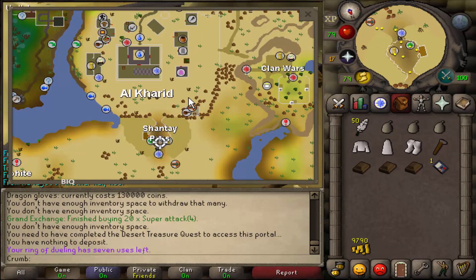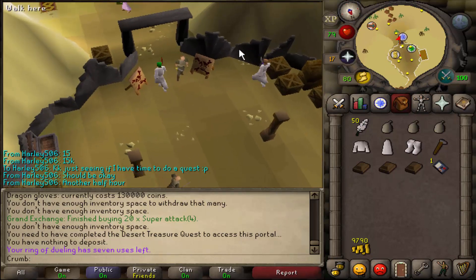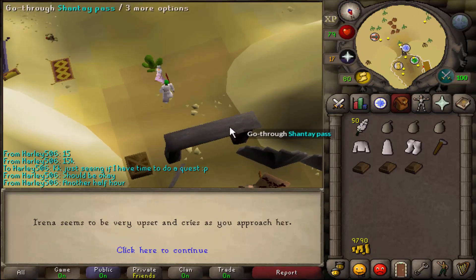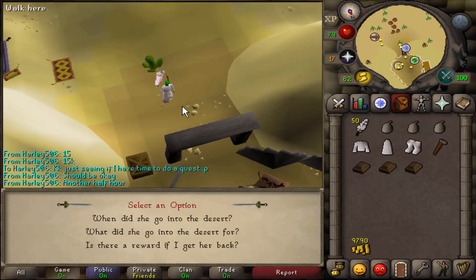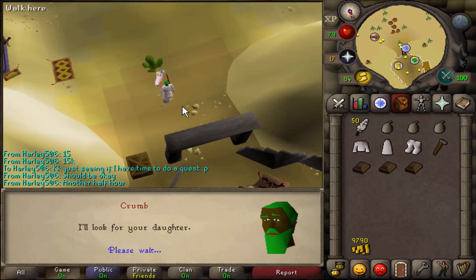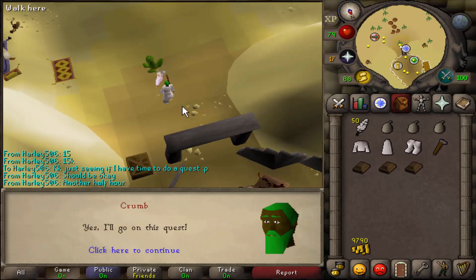To start this quest, head down to the Shanty Pass, buy yourself a Shanty Pass and go through the gate. We're going to be talking to Irena, who is just outside. First ask her what is the matter, then ask her when did she go into the desert, then say that you'll look for her daughter and say okay Irena calm down, then say yes I'll go on this quest.